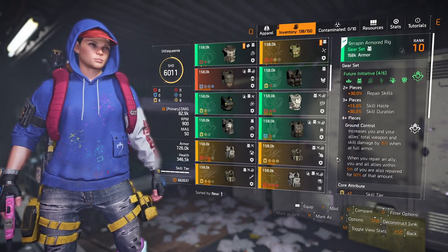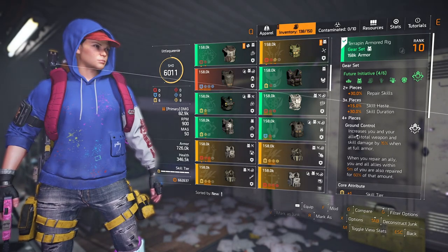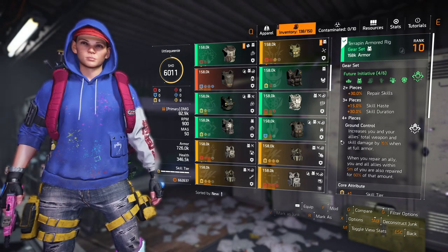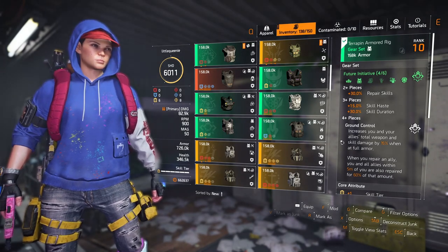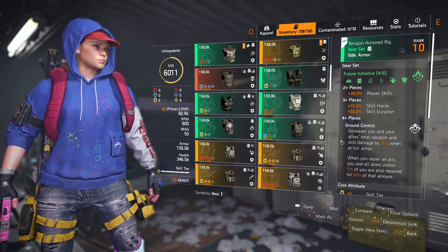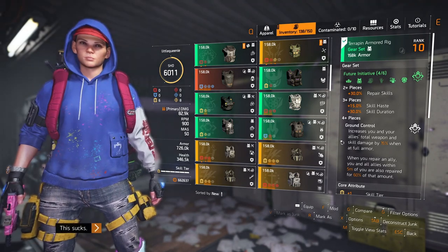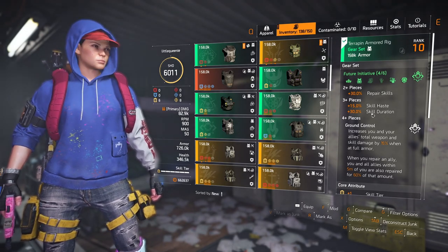The brand set bonus is Ground Control. This talent is absolutely fantastic — it increases your teammates' weapon damage by 15% while you're at full armour. When you repair an ally within 5 metres of you, you're also repaired for 60% of that amount, which is fantastic.